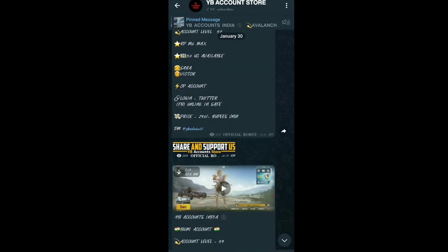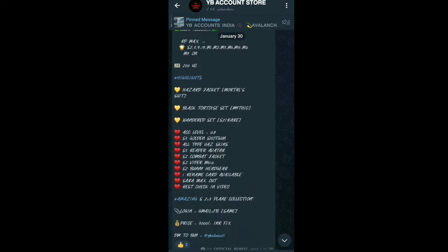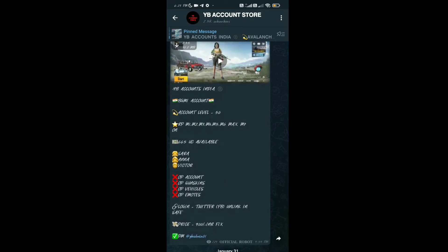There are many accounts available, including M46, Glacier skins, and upgradable guns. You can buy or sell your BGMI or AGM account through this store.